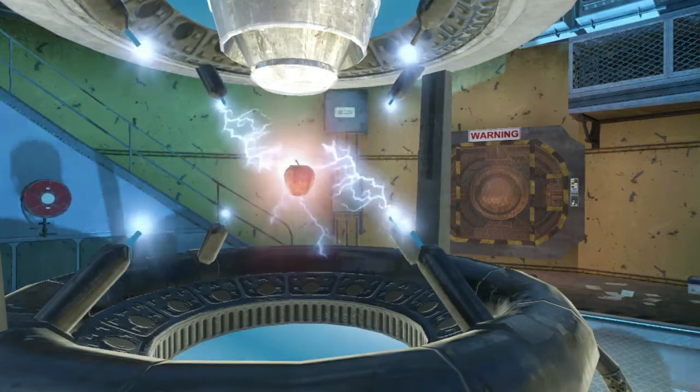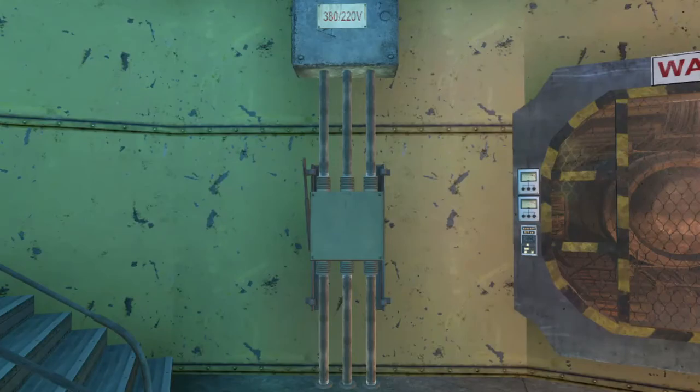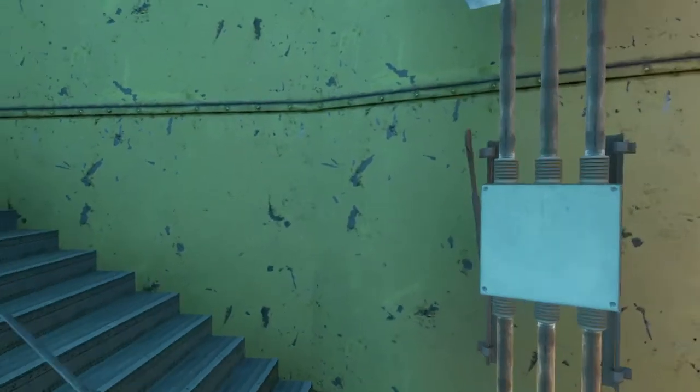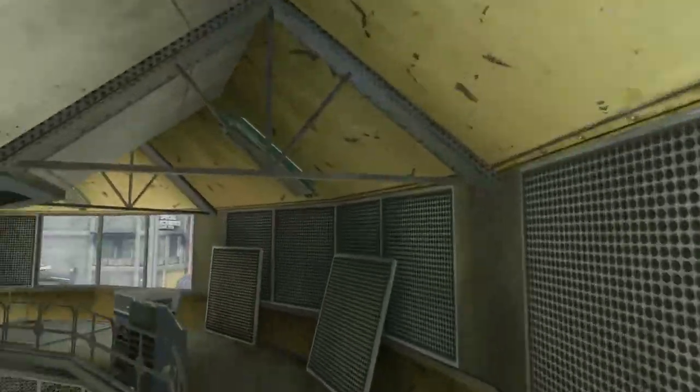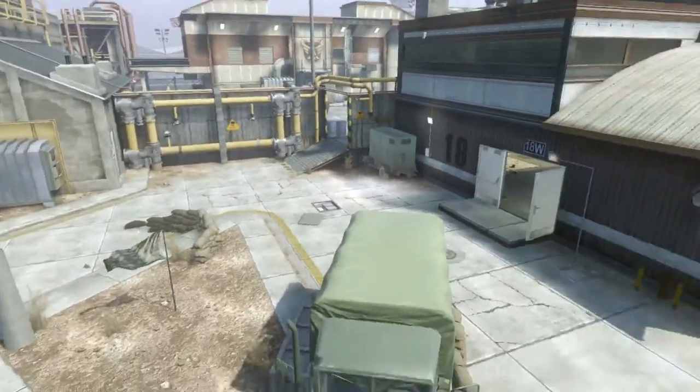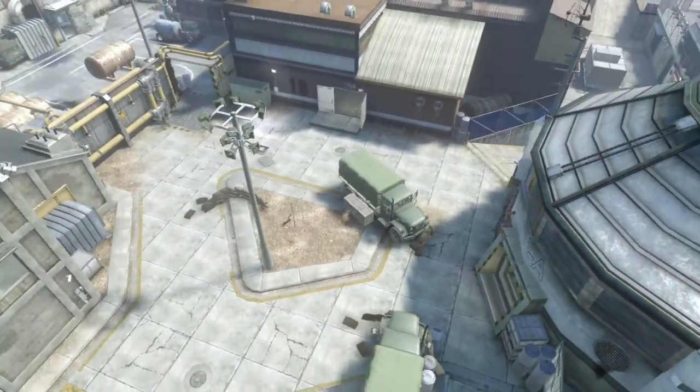Do you have an urge to have an all-out war in the presence of extraterrestrials? Well, Treyarch's Hangar 18 is Call of Duty's version of Area 51. This map is the second-largest map in the Annihilation map pack and is my second personal favorite.